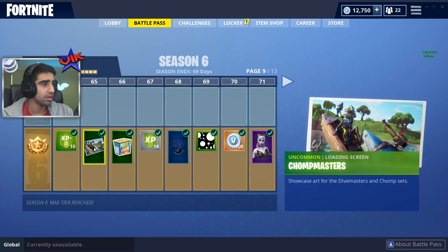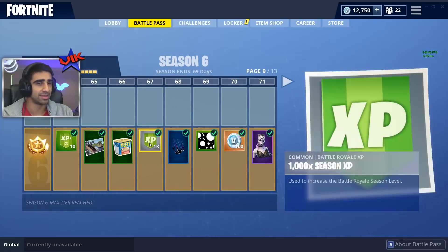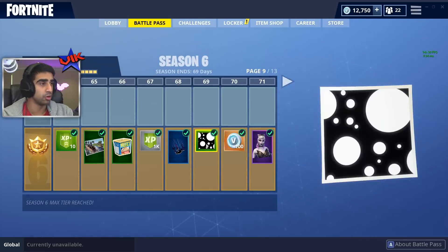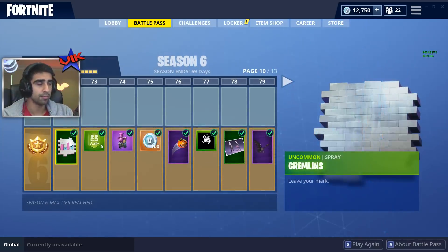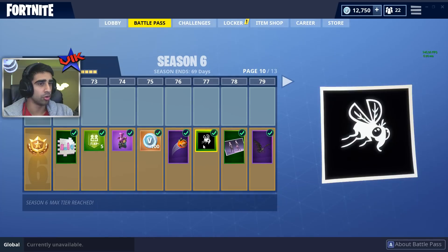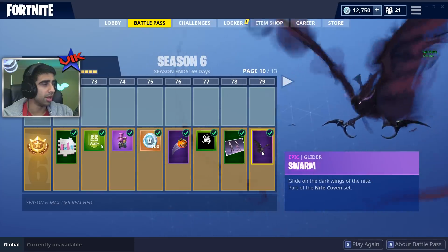We've got Chomp Masters. What's happened to Loot Lake? I have to go and investigate. Meat, spam, bats. The dragon flies above you as you fly down — that's pretty cool. Those are both icons. Dusk skin — Creeps of the Night, pack a dangerous bite. Spooky. Gremlins — I like that spray. Pink dragon. You've got a tomato you can throw around. You've got a bee — or is it a gnat? A mosquito. You've got the Dusk skin — looking good. The Swarm glider.